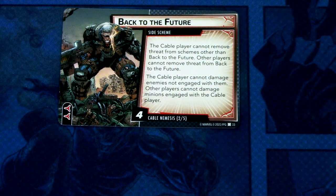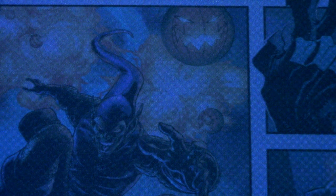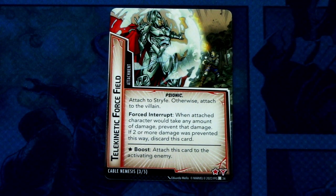Next we have the Nemesis side scheme: Back to the Future. The Cable player cannot remove threat from schemes other than Back to the Future. Other players cannot remove threat from Back to the Future. The Cable player cannot damage enemies not engaged with them, and other players cannot damage minions engaged with the Cable player. It has four threats on it and two boost icons — a really thematic side scheme where Cable basically teleports back to the future and nobody can help him while he is there. Then we have Telekinetic Force Field as an attachment, psionic trait, attached to Stripe — otherwise attached to the villain. Forced interrupt: when the attached character would take any amount of damage, prevent that damage; if two or more damage was prevented this way, discard this card.